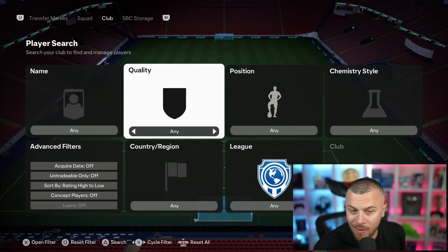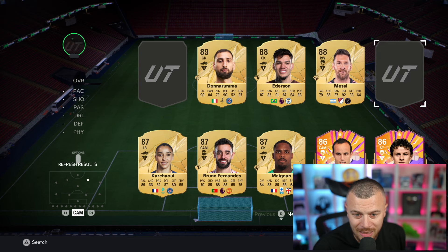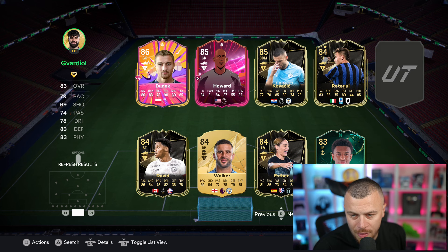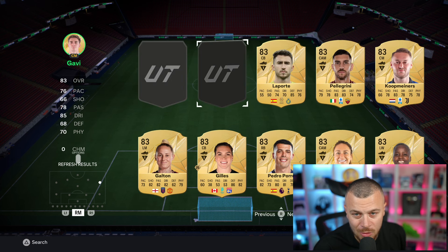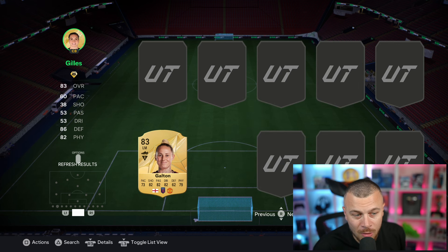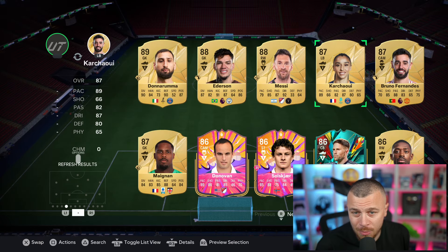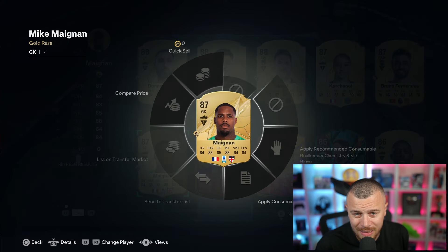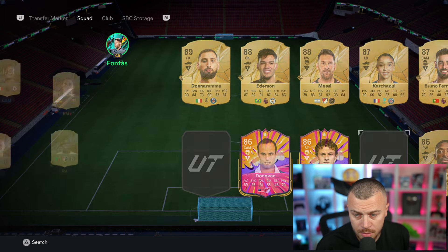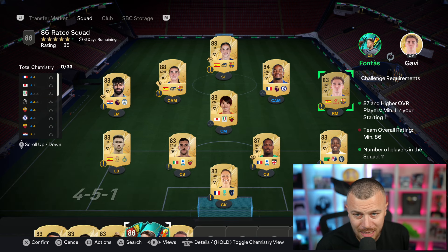SBC two - 86 overall required plus 87. Going high to low: Mbappe, Ederson, Messi, Patri. Crossy, you're not gonna use Patri anymore, submit Patri and Kunku, Vardy, Walker. I really do not want to spend a single penny on this SBC. Saying goodbye to Messi. Donna Mike is 15k - crazy.